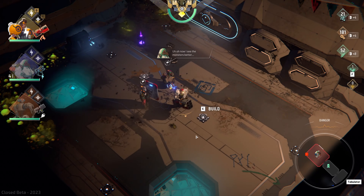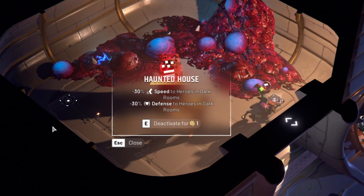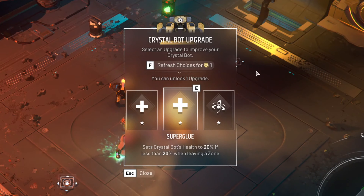However, dust has more uses than just expelling the darkness. We can use it to shut down monoliths which have effects we don't fancy, or use it to reroll the possible upgrades of our bot.